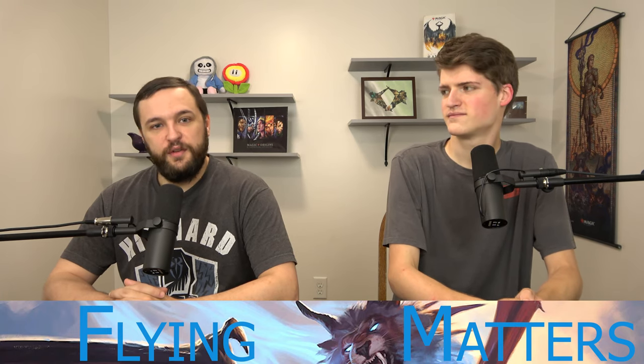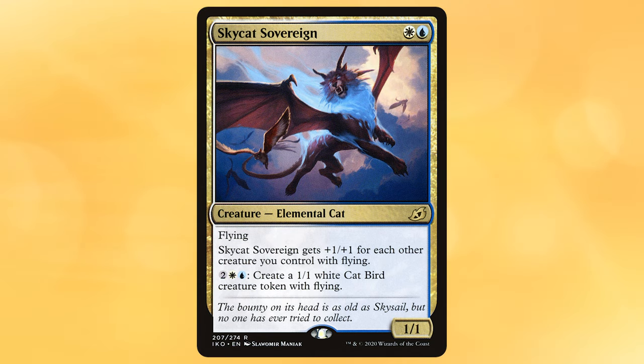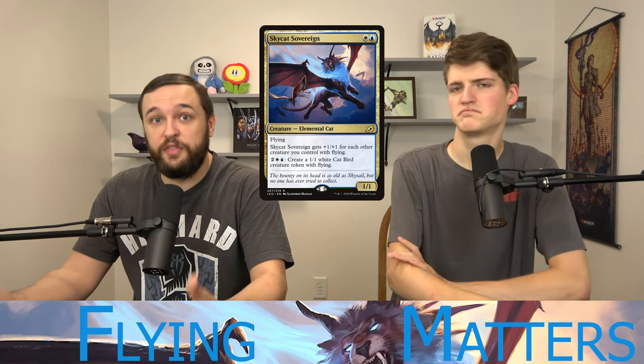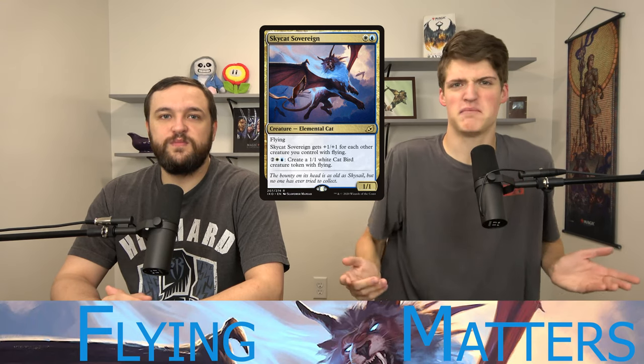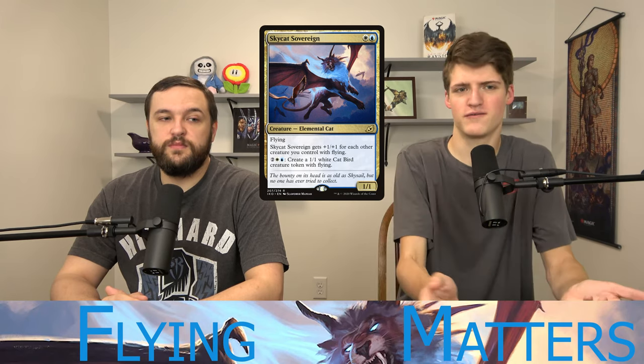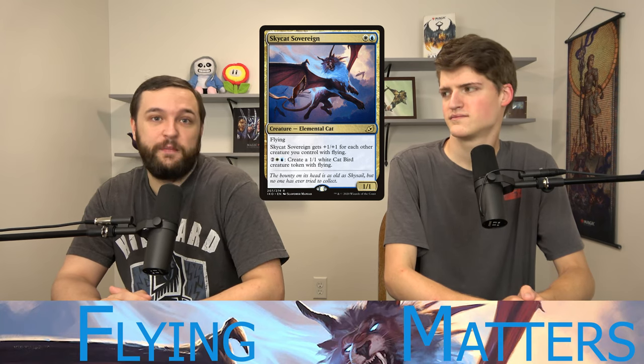They've been printing a lot of flying matters stuff in the last few sets. The first card is Sky Cat Sovereign, blue and white for a 1/1 flyer that gets +1/+1 for each other creature you control with flying. You can pay two, a white, and a blue to make a 1/1 flying cat token. It's essentially a really big flyer easily, can pump out tokens, and is great for mana efficiency. Think of it as a two-mana 5/5 that can make tokens — and when activating Inaz you can give away a token instead of losing a real card.